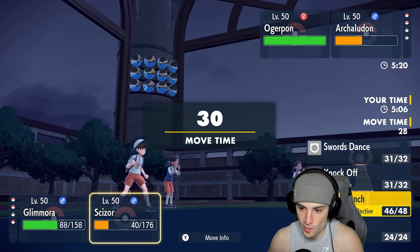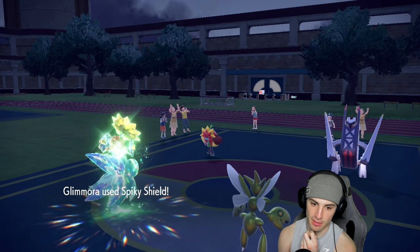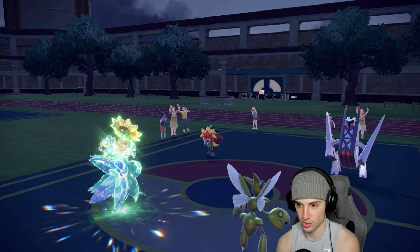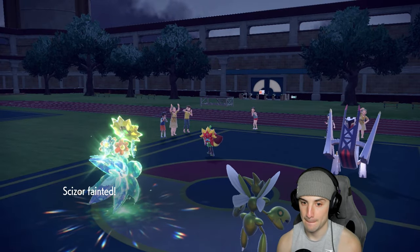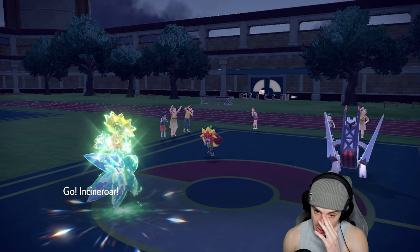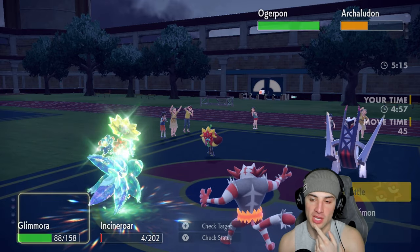I'm going for Spiky Shield here. If I can get off an X-Scissor I'd rather just have Fake Out ready. That's coming a bit too close — I'll Spiky Shield. Scizor goes down. They go for Ivy Cudgel while Archaludon Body Presses Scizor. Scizor is going to die here. Now our best bet is to make a read — either Fake Out Ogerpon or Earth Power Archaludon.